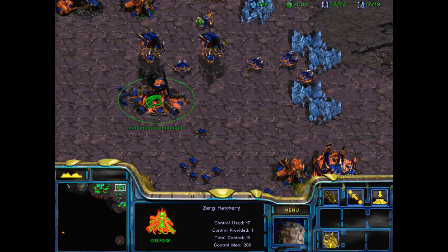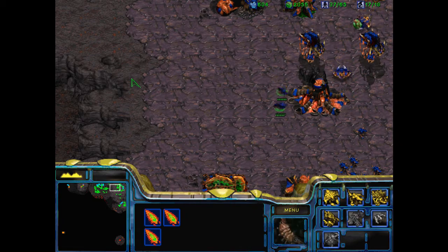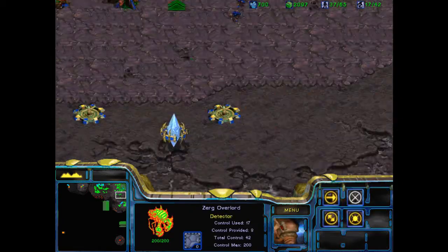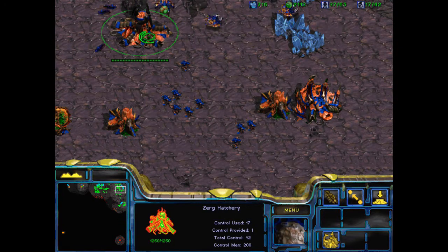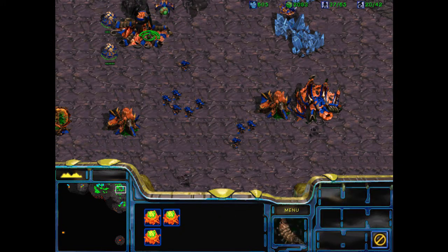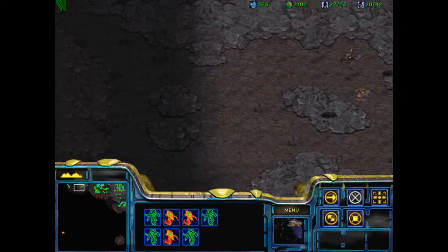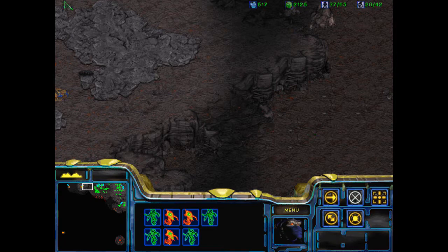Hydralisks just naturally look yellow — they're supposed to look that way, it would seem. Come on, Overlords, hatch. Good boys. Now I've got my six Hydralisks ready. I'm going to have my six DTs ready — six Hydralisks — and we are going to try and take that.